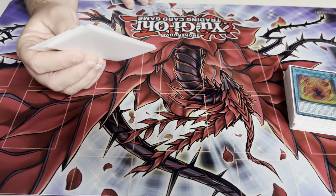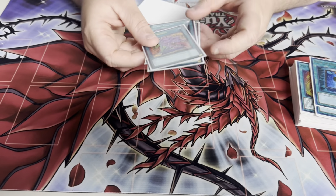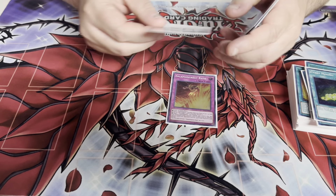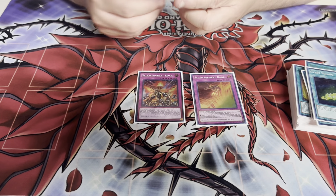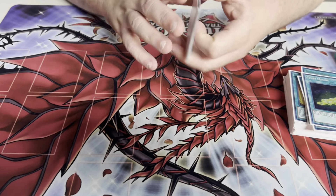Three Book of Moon — best card in the format. Two Terraforming and two Pots just for consistency. I don't play three Pot because I never want to draw more than one, so I play two. Standard two traps — I might bump one up to two. I know nobody on the Facebook group likes playing two of it, but I might anyway. Three Imperm to make an even 40.